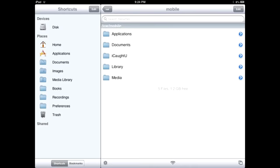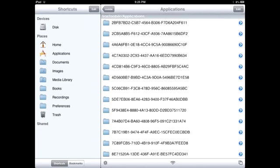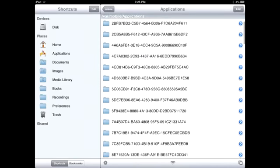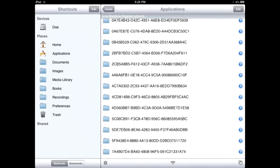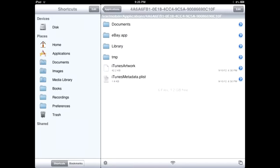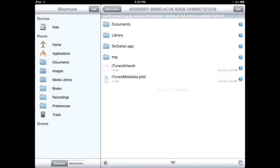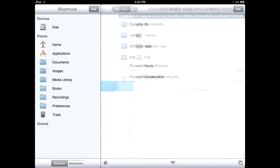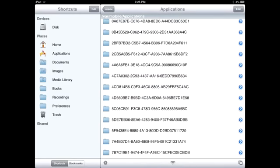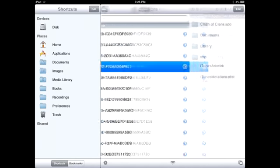What we want to actually click on first is Applications. Weirdly for my iPad, it just has a bunch of coded letters and numbers — each row represents an individual app. If I click on one it's like eBay, another is Ski Safari. If yours is like this, you can identify them by clicking on each one. Luckily for me, I know that the fourth one actually is Clash of Clans.